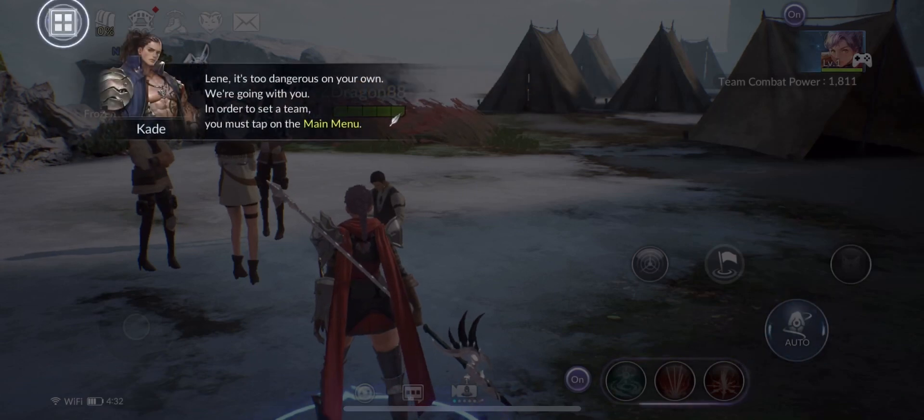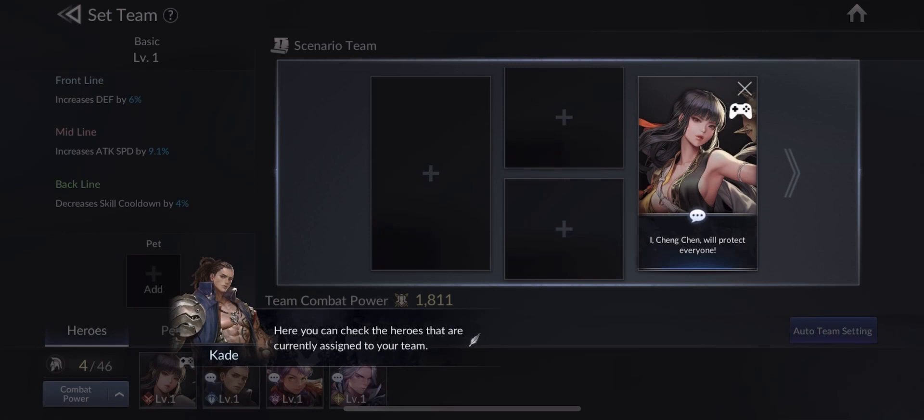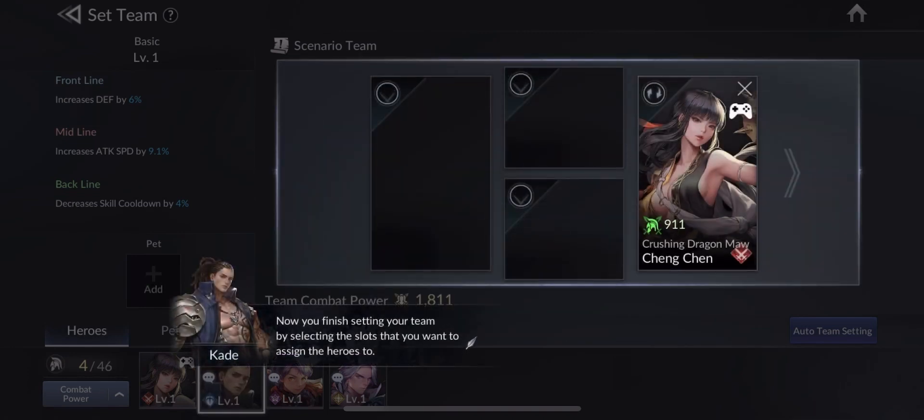Lynne, it's too dangerous on your own. We're going with you. In order to set a team, you must tap on the main menu, then tap on Set Team. Here you can check the heroes that are currently assigned to your team. This is where you can choose the heroes you want to go into battle with. Now finish setting your team by selecting the slots that you want to assign the heroes to.